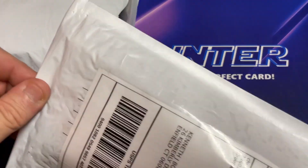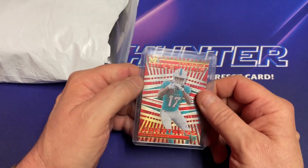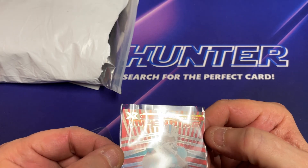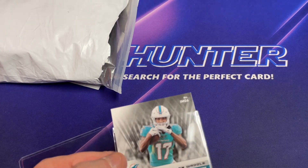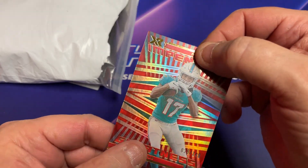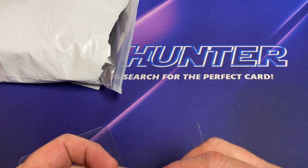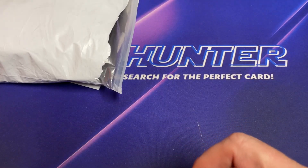We got Jalen Waddle. I've been seeking out and collecting Jalen Waddle Rookie cards, and this is an XR Impending Greatness insert card — Rookie, numbered to 149. Quick look here, it looks pretty nice. So that one might be hitting the PSA order.